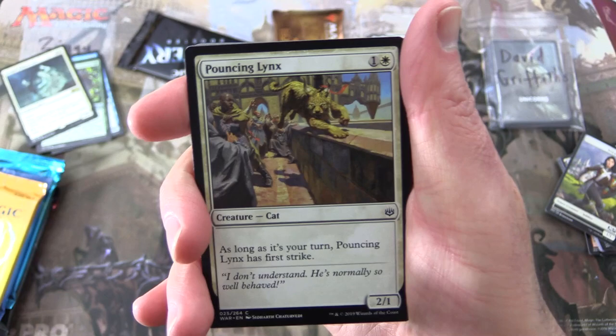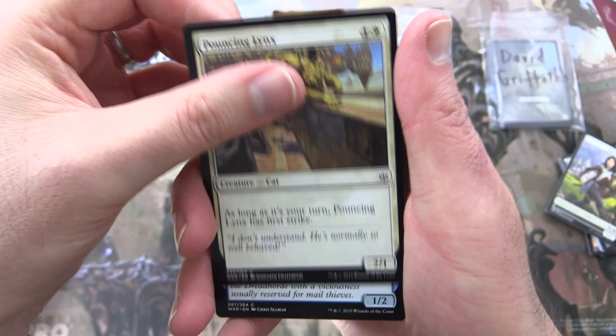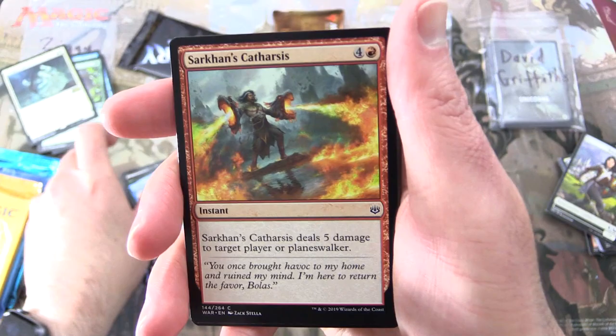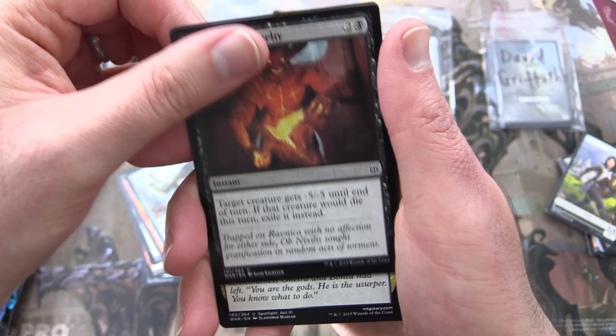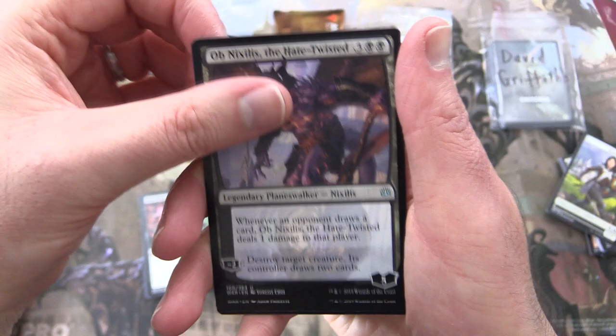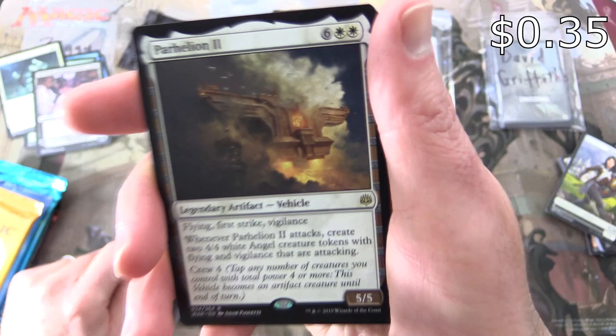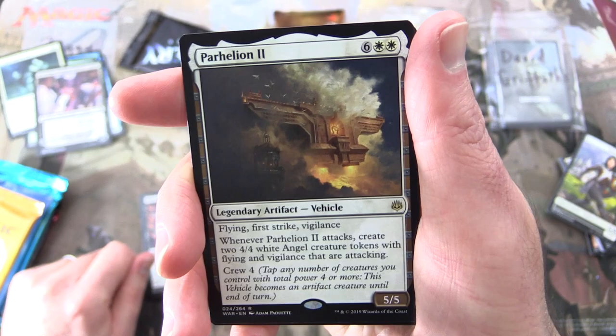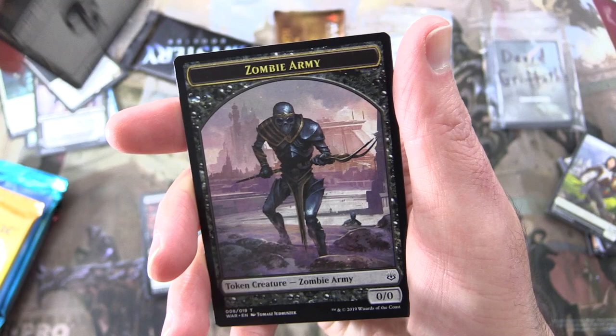On to some War of the Spark here — hoping to pull a Mythic Planeswalker. We've got a Pouncing Lynx, Sky Theatre Strix, Goblin Assailant, Creature Goblin Warrior, Charity Extractor, New Horizons, Avon Eternal, Sarkhan's Catharsis, Bloom Hulk, Saheeli's Silverwing, Ob Nixilis's Cruelty. Uncommons: D Spark, Price of Betrayal. Ob Nixilis the Hate-Twisted is your Planeswalker. And the rare is Parhelion II — yeah! Legendary Artifact Vehicle, 5/5 with Flying, First Strike, Vigilance. Whenever it attacks, create two 4/4 White Angel Creature Tokens with Flying and Vigilance that are attacking. You can crew it for four. And a Swamp and a Zombie Army token.